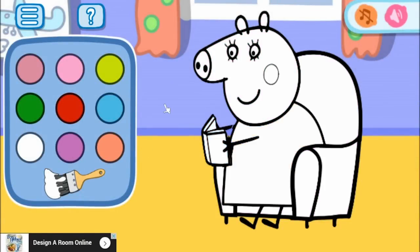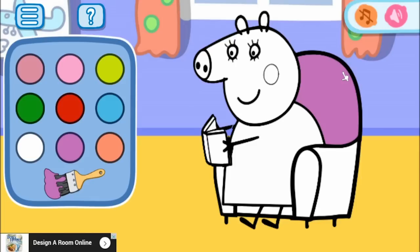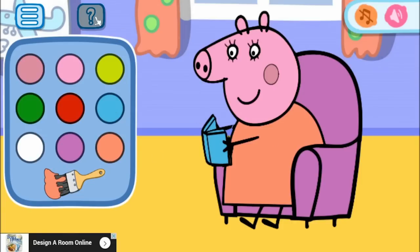Here is Mummy Pig. Let's check out Mummy Pig's colors. She's got a purple chair, then she has an orange dress, a pink face, pink ears, pink nose. I don't know what color that would be — maybe brown cheeks. But that is definitely a blue book.